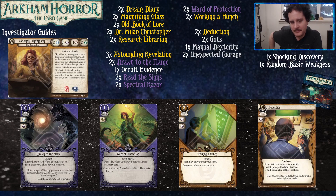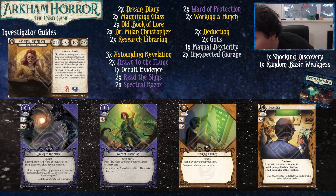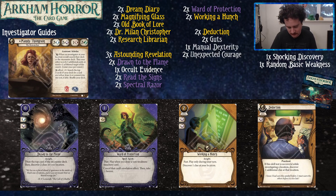Drawn to the Flame is just a solid purple card from the core set — it just grabs you two clues for one action, which is the big thing. Hitting high shroud locations isn't too tough for Mandy because of her five book. Two testless clues is pretty sweet. Ward of Protection is really, really good — it basically makes Drawn to the Flame not have a drawback. It makes Shocking Discovery kind of not exist. You can blank the game's thing for a turn. Just a good card.